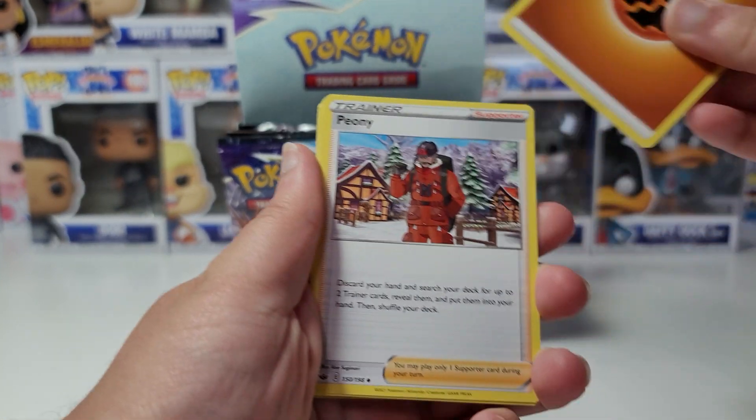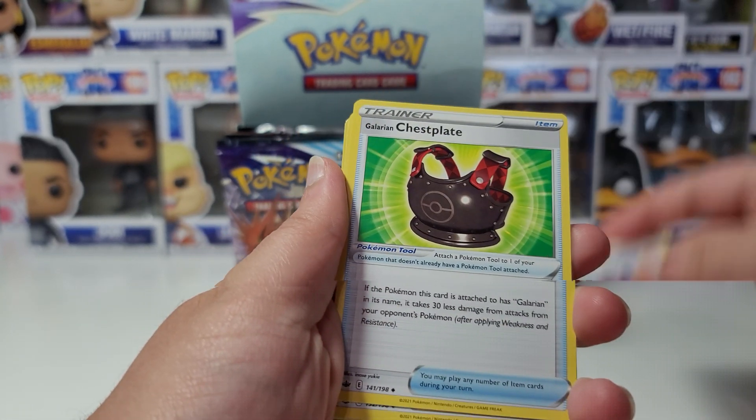We have an Energy, Peony, Galarian Chessnaught, Caitlin — three trainer cards in a row — Bewear, Furfrou, Diglett, Larvesta. I love these roses; this is the type of rose I would want to use in resin art. Inkay, balancing some groceries, and even a pan. Peonia, and a Galarian Sirfetch'd.